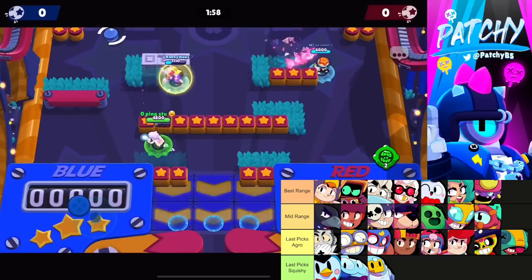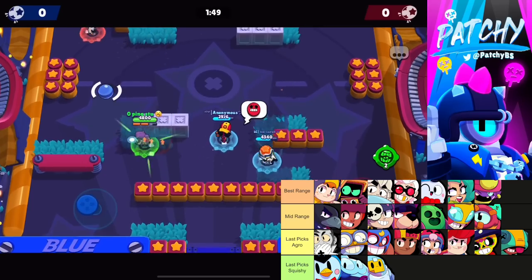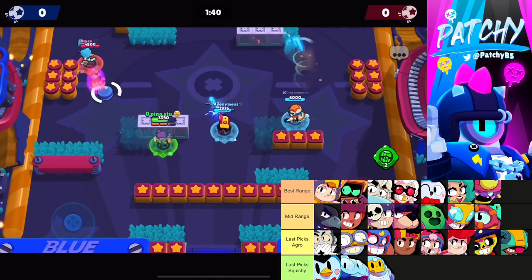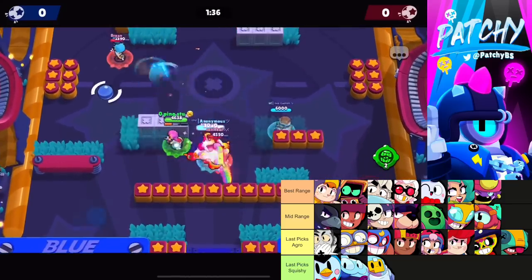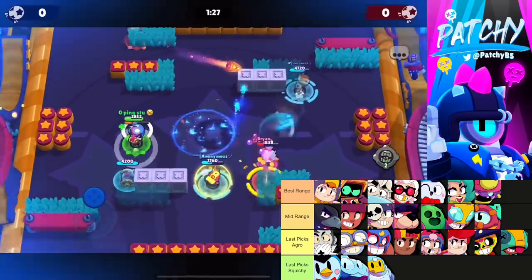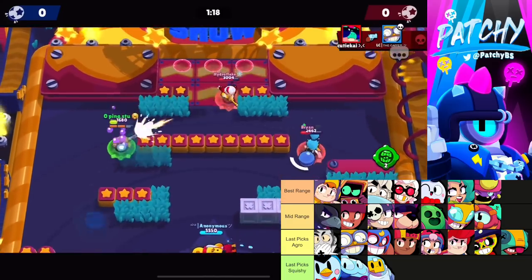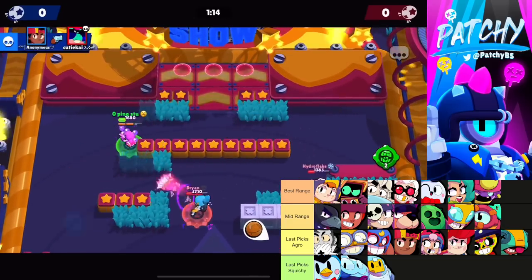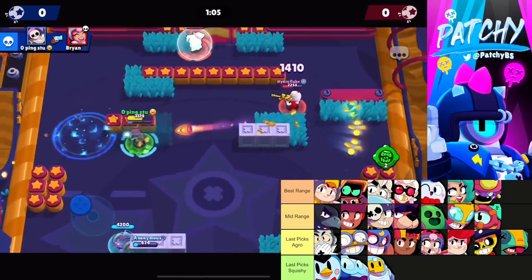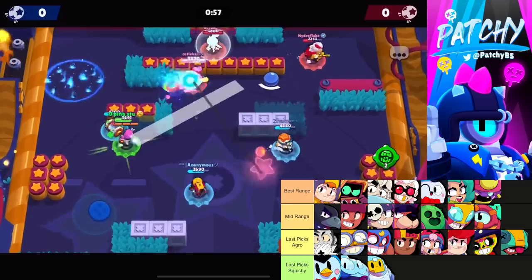Backyard Bowl has a well-rounded meta with no dominant broken pick. You want one mid-range and one range brawler. Range options include B, Lou, RT for tank counters, or Gene and Gus for squishier play; Lola and Bell are well-rounded. Crow is the best mid-range, with Penny, Ruffs, and Max also solid. For last picks, aggressive tanks like Pam, Poco, and Mag are hard to kill. Squishy last picks like Sprout, Mr. P, or Squeak work well against comps with Penny, Ruffs, or Spike; otherwise just go aggressive.